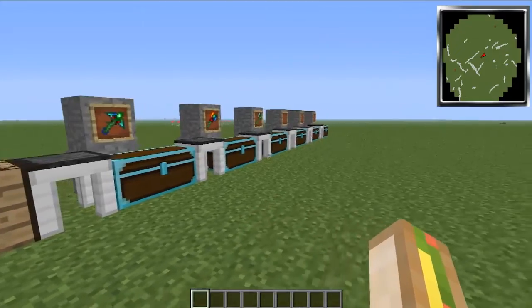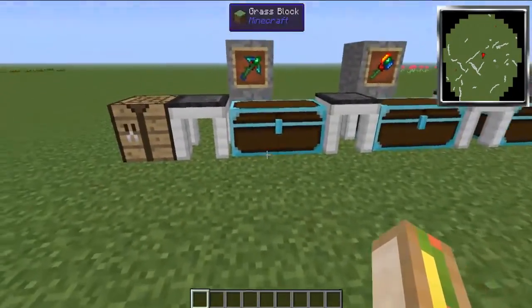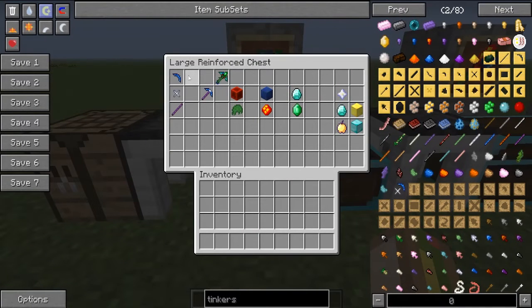Let's get straight into it. We're going to start off with a pickaxe — we got a cobalt pickaxe head. This is basically for speed; we want the most speed, it's a pickaxe, we want to go fast. Paper binding for that extra modifier, mana rod for extra durability. I've got six mods laid out here, categorized as essential, good-but-optional, and use-if-you-have-modifiers-left.